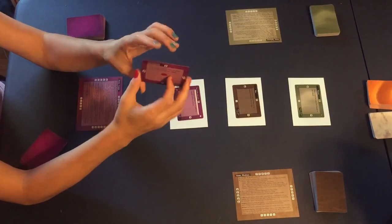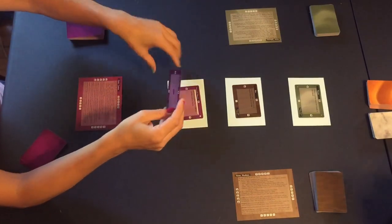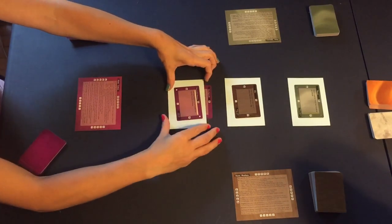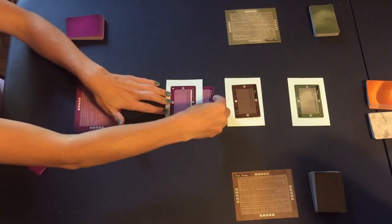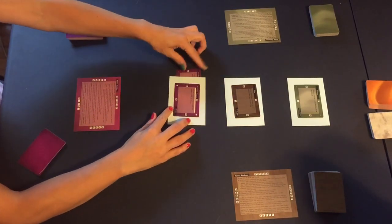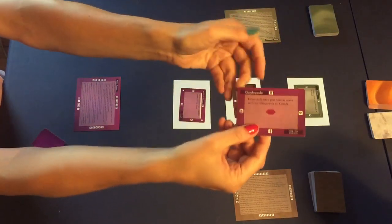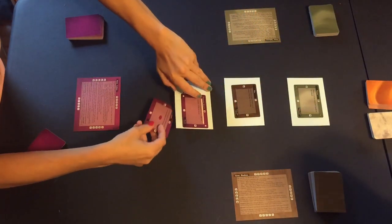Each of us has cards of a different color, and these determine whose cards they are for almost everything. A card at the top of an island is a temple card — it's my temple card, not anyone else's. You can tell because of the color of the card. Same thing for ships: a card on the left is a ship. You'll notice that there's little icons — temple, ship, populace. A card at the bottom is a populace.